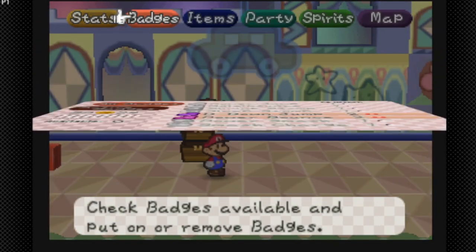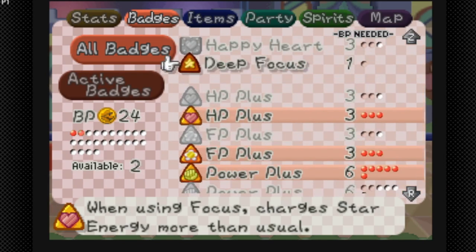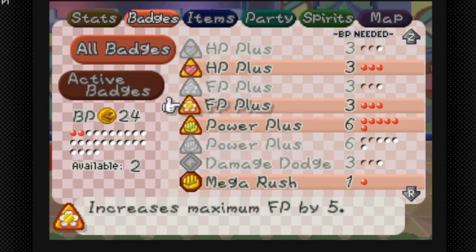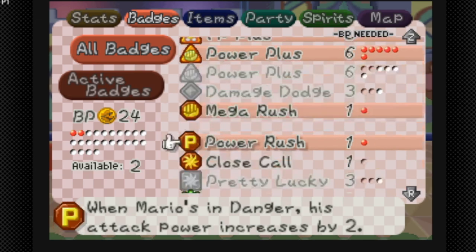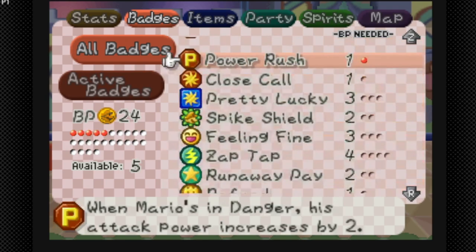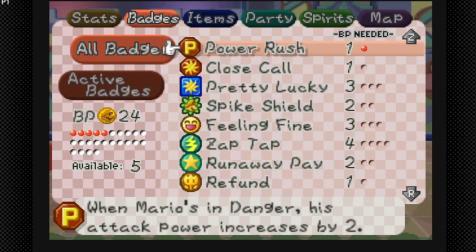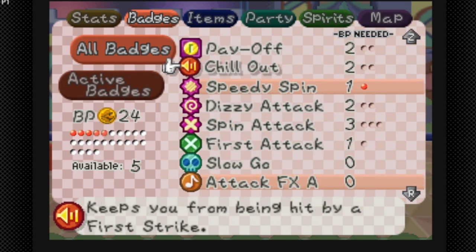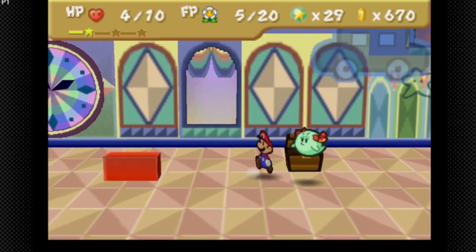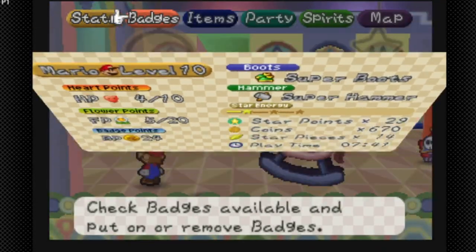Let's try to readjust our badges. We need both D-Down, but I don't need D-Down Jump just yet. Maybe get rid of FP Plus — actually no, we still need FP Plus. Maybe get rid of HP Plus for now. I guess we can get rid of Speedy Spin, but that gives us room for both Power Plus badges. We now have both Power Plus badges equipped.